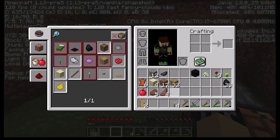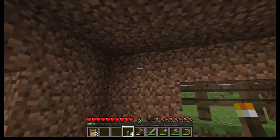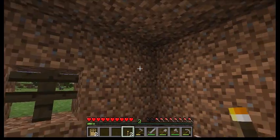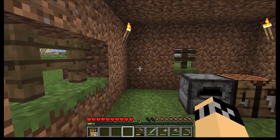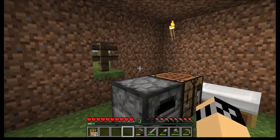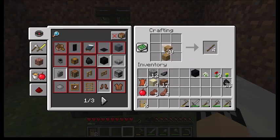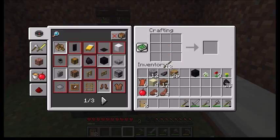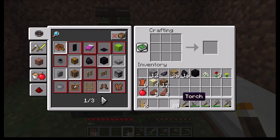Let's put torches in the corners for now — that will give us plenty of light in here. I want to make a few more torches, so we'll need some sticks. We'll make a dozen sticks and craft 48 torches, because we're definitely going to need them.